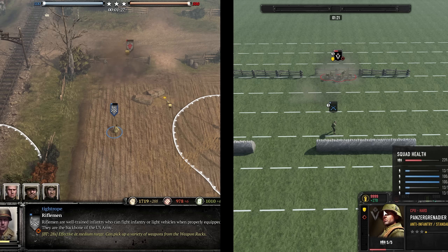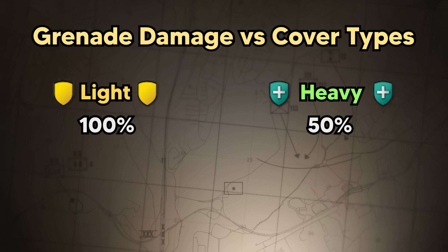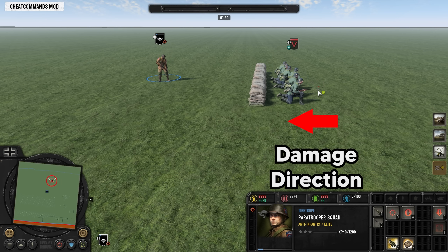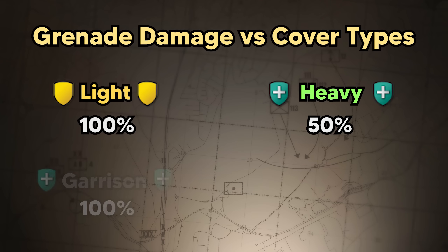When units are in cover they have similar spacing in both games, but when they are out in the open they are far more spread out in Company of Heroes 3. This makes it difficult for the grenade's area of effect damage to hit a large number of models. All of these factors combine meaning the typical grenade in CoH3 is far less impactful than those from CoH2.